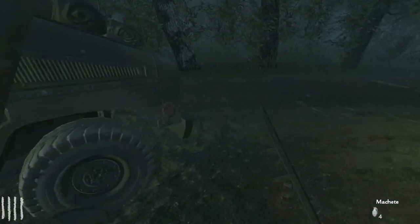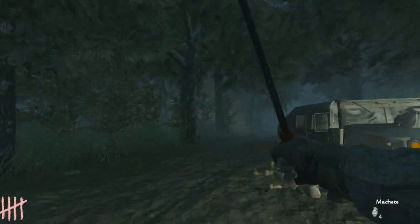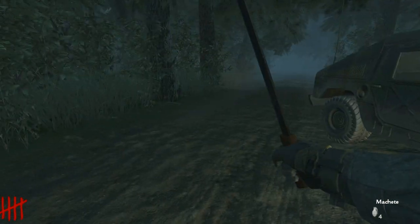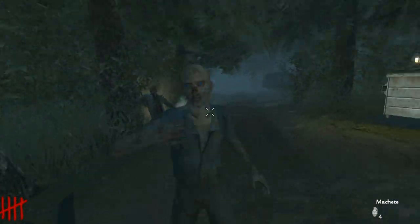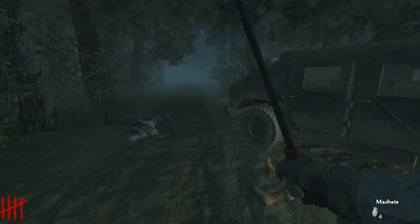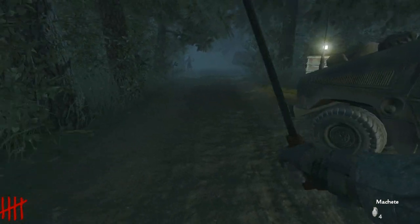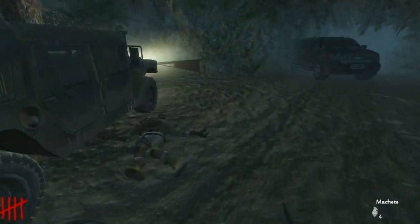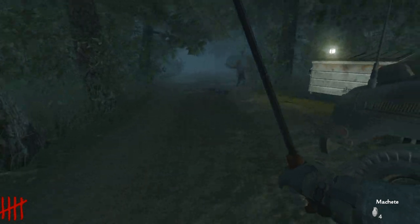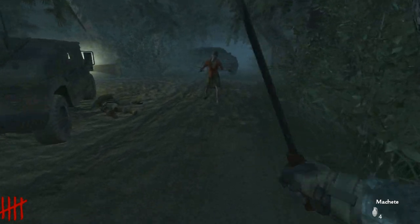I wonder what we're gonna find beyond the barrier. The ambiance looks pretty sweet. Still one-hit kill — good stuff. I wonder if the axe is just going to be like a shovel — an inventory item to chop away the tree — or if it's actually going to be a melee weapon that you physically chop the tree down with.